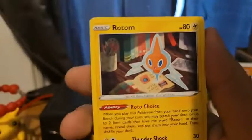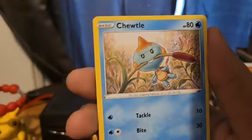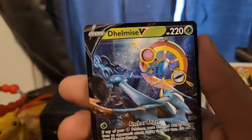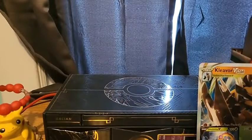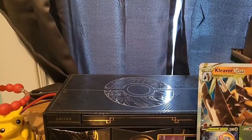Psychic Energy, Thwackey, Rusted Shield, Rotom, Coughing, Nickit, Eevee, Gossifleur, Chewdle, Shinx, and a Delmise V. That's actually a decent pull. Not great, but okay — it's an okay pull.